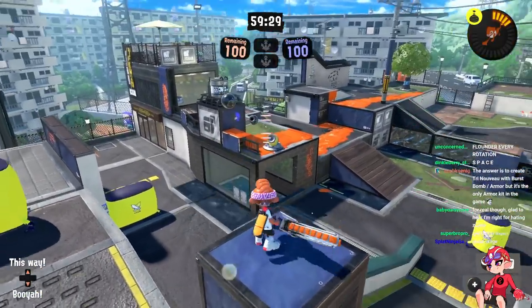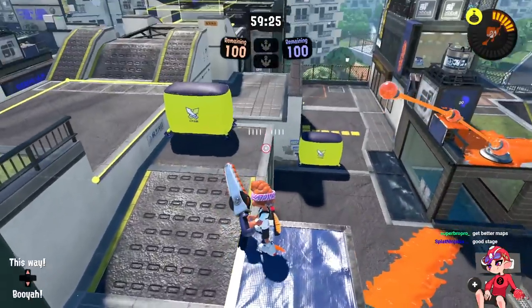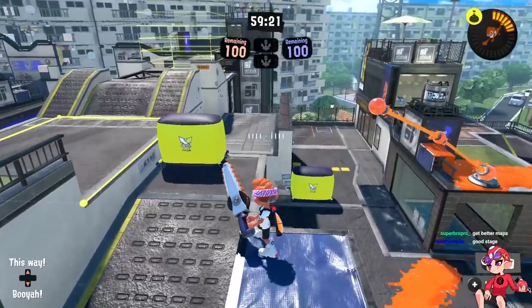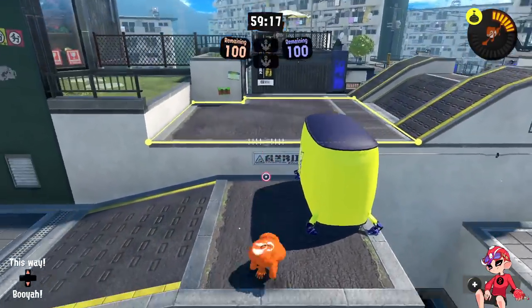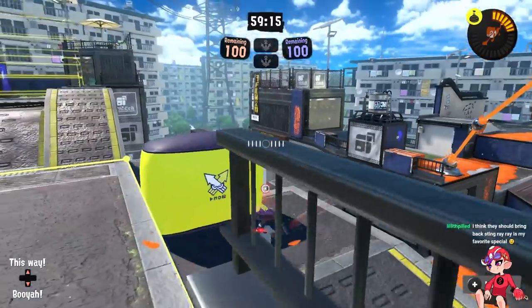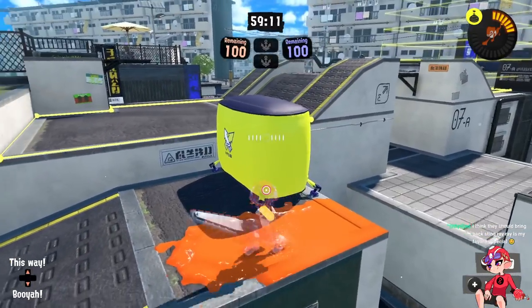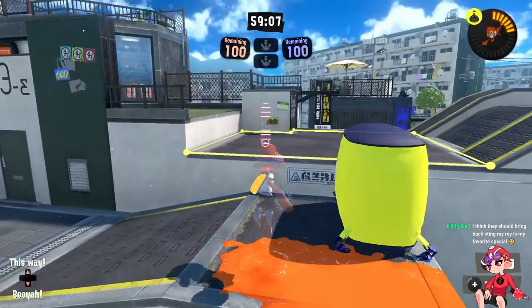If you get rid of the crutches then the mode feels way worse, but you still need to get rid of the crutches. We still have to rip off the band-aid that is stingray. When you rip the band-aid off, you have to do things right — you have to do Splatoon with good maps. So why do maps like this work?